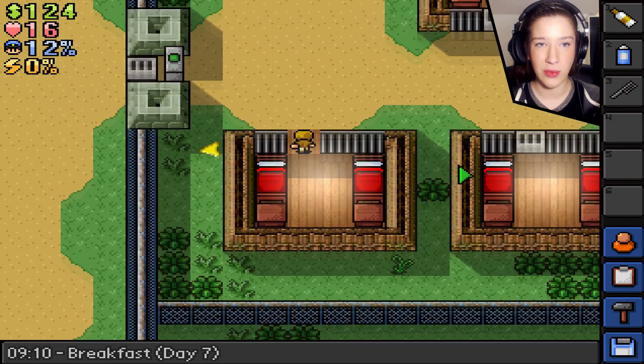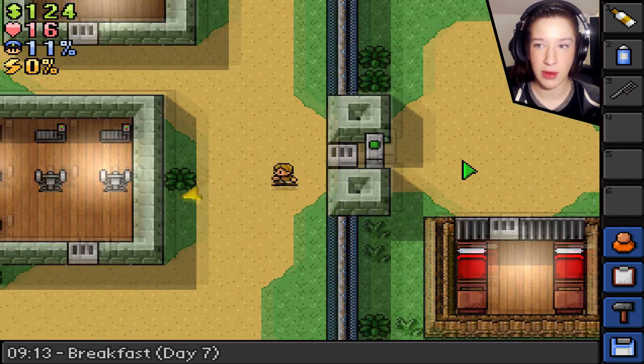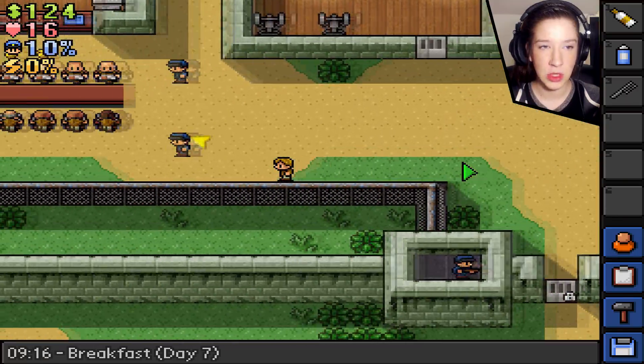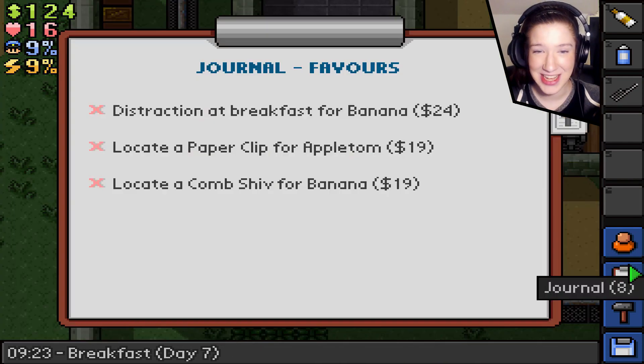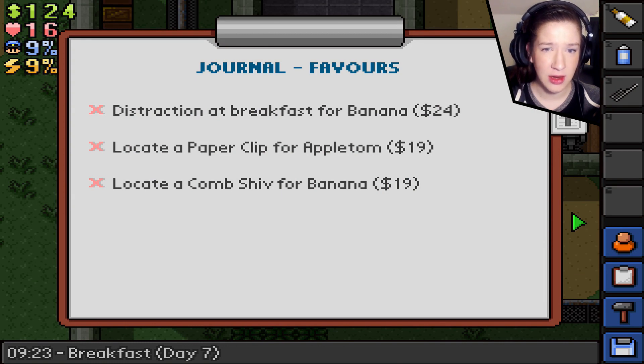Let's go ahead and wait — we should go to breakfast so we don't get caught with anything or get people mad at us. If today's episode makes no sense at all, I apologize. Locate, distract at breakfast — so we need to distract today, locate a paperclip, and locate a comb shiv for Banana.